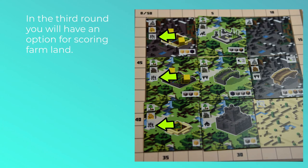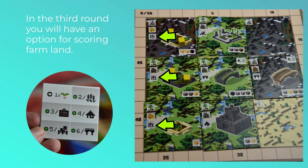When the third round ends, there is a new region for scoring opportunity, and that is with the farmland. If you choose to score your farmlands in the third round, they are worth two points per connected region. You can see the reminder on the scoring chart shown here.